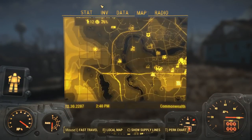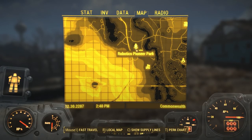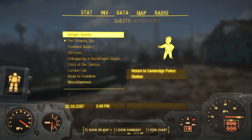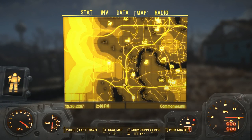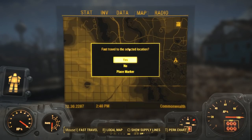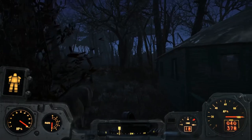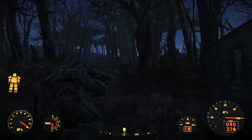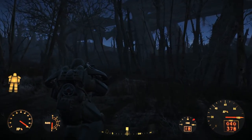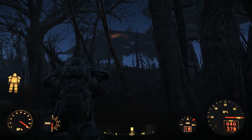I didn't bring you guys along for that because honestly it was just really easy. But venturing into this place — the Glowing Sea — may not be. We're going to go back to the Robotics Pioneer Park and just walk our way in. I suppose I could have waited to do this during the day, but really where's the fun in that? We should have a ton of radiation resistance in this power armor.